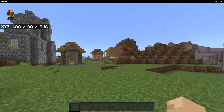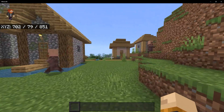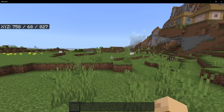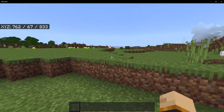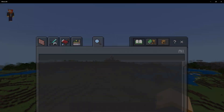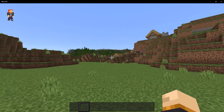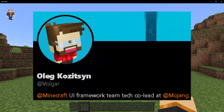We may have gotten the confirmation that we might be seeing a beta with a new world creation screen quite soon. We're going to go over a few tweets from two different people talking about the new UI. We'll begin by sliding over to Twitter where we have an official tweet from an official Minecraft developer named Volgar.